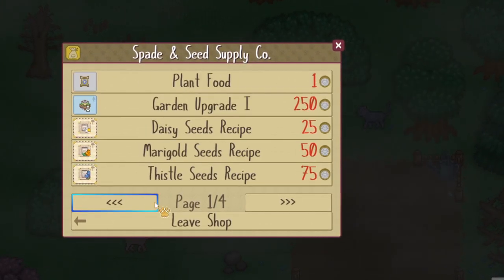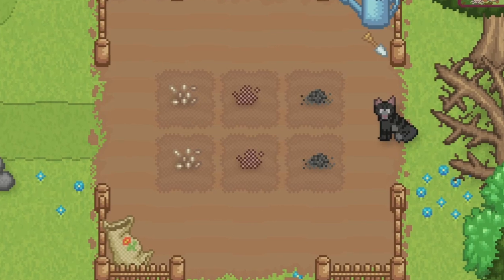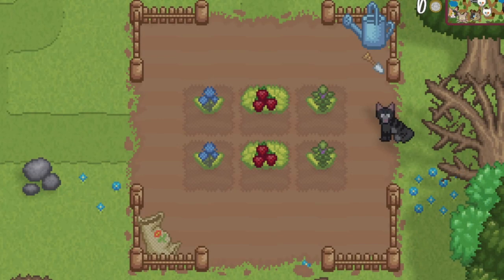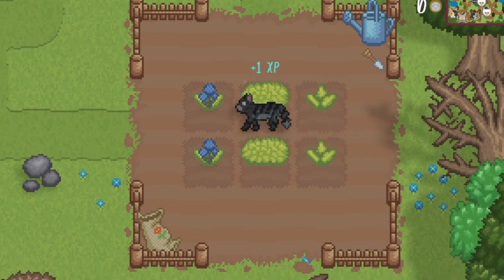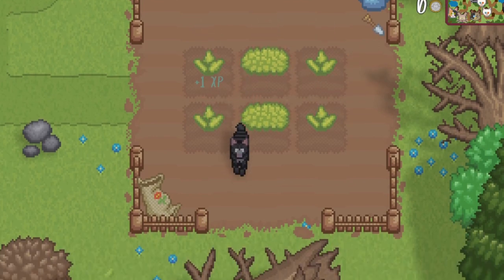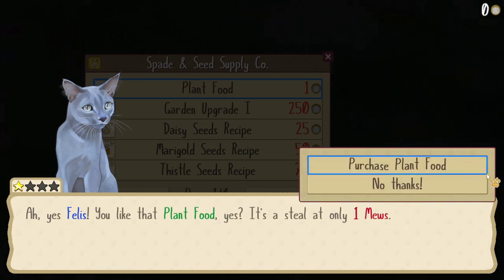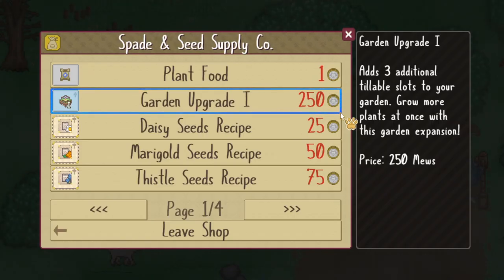The higher quality the herb used to create the seeds, the more seeds it will yield. Plant the seeds in the garden and watch them grow over time. Any herb may be grown in any season in a well-tended garden. Visit daily to clear weeds and sprinkle some plant food mix on each of your crops to ensure the highest quality results. With enough mews, you can upgrade your garden to increase the number of spaces available for crops.